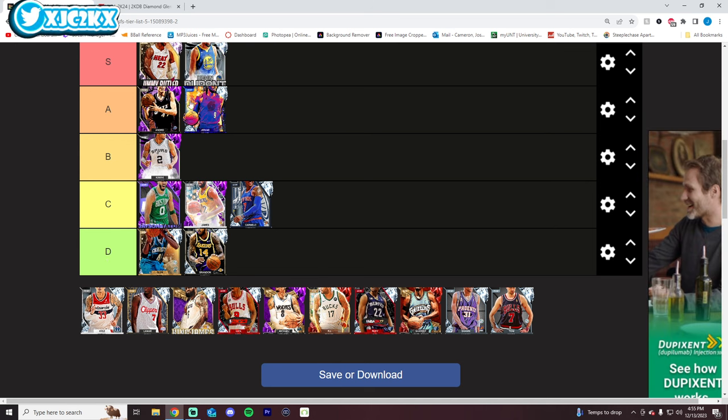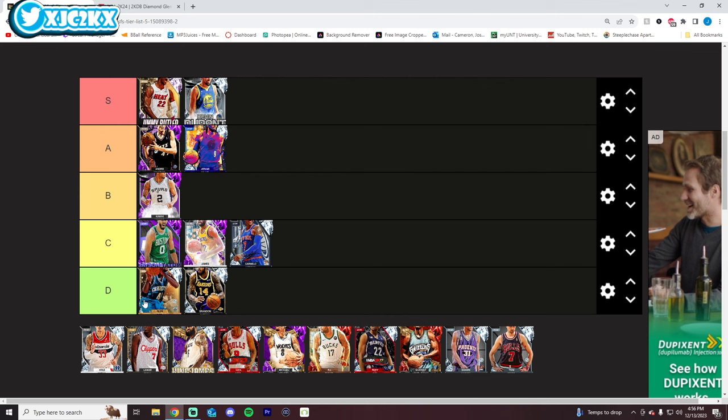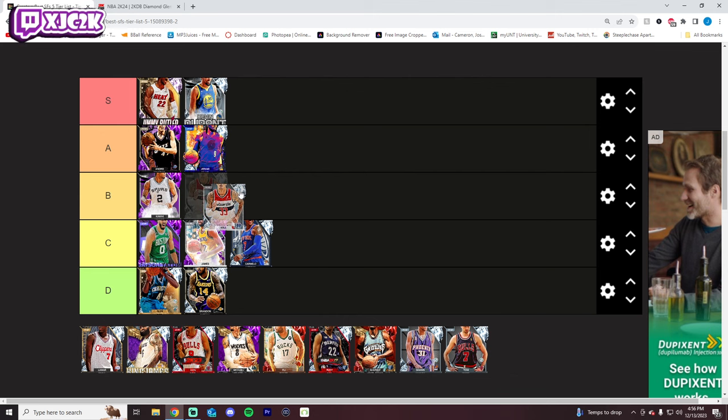KD has to go S tier. As much as he's not as complete as he needs to be out of the box, most people who have him have completed him out with extra badges. With his defense souped up and being an already elite shooter with incredible size at small forward, he's a versatile defender. KD can still be one of the very best small forwards in the entire game in a lot of situations.